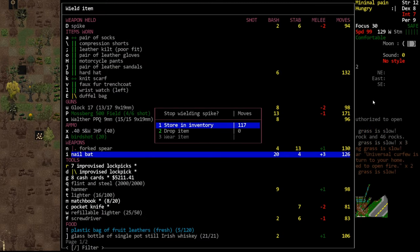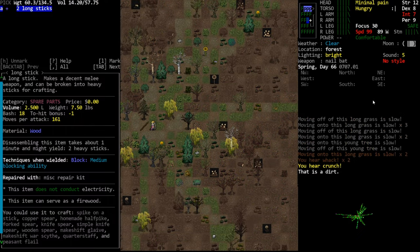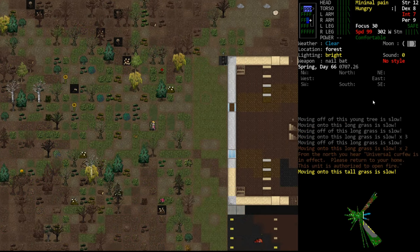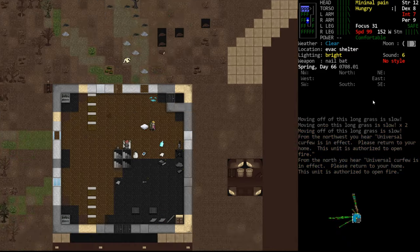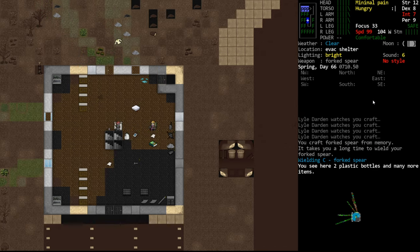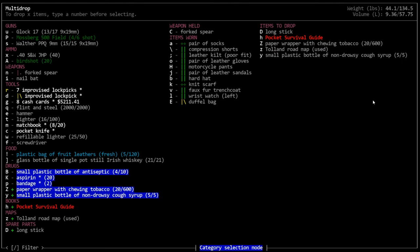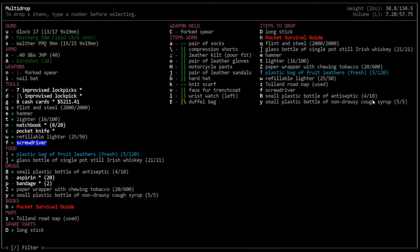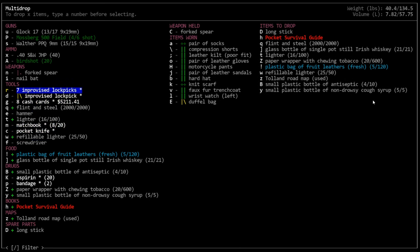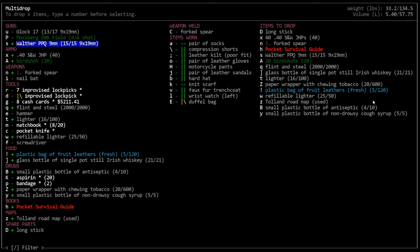Give me the bat. We should drop some of these guns and stuff as well. Looking for a little baby tree — hello, sorry my friend, you have to go. I need your sticks. Come on back to base, make ourselves a forked spear, because we don't want to go into battle with garbage in our inventory. Drop all this stuff. Not the hammer and screwdriver though — we need those for disassembling. Don't need the forked spear. Birdshot is some of the worst ammunition in the game. I recommend you never use birdshot for anything. I would take a 22 over birdshot — 90% of the time it's quite bad.